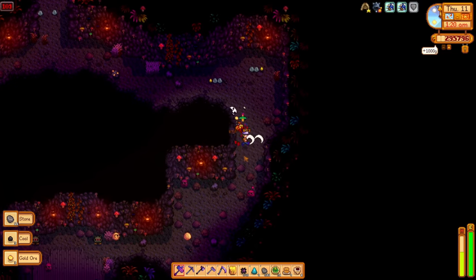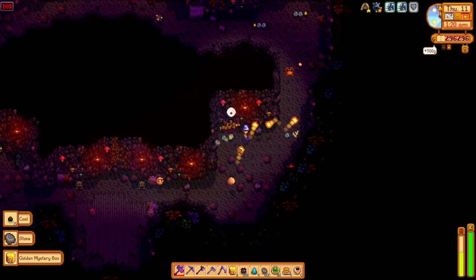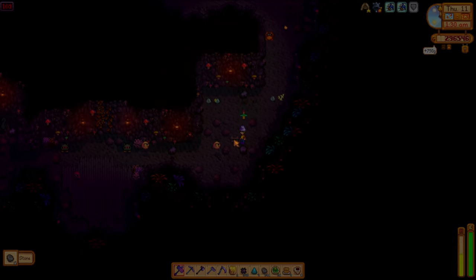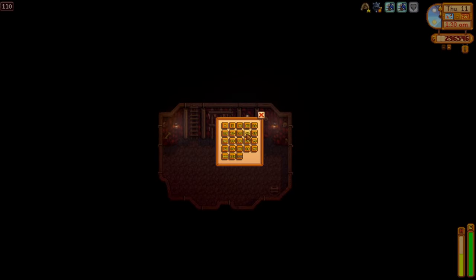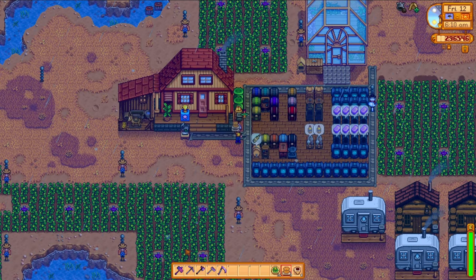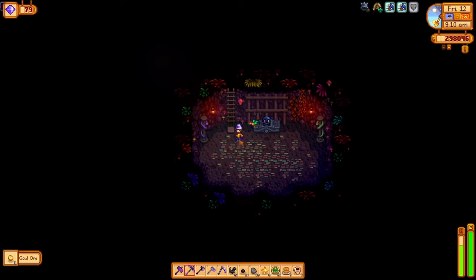The next day I continue pushing hard on the mines, making it almost all the way down — floor 110 by 1:30 in the morning. No matter how much that ready starfruit keg tempts me, I need to focus. It only takes me till 9 in the morning to get down to floor 119, and there's the ladder right there. Quest done, and I want to go play with some kegs.